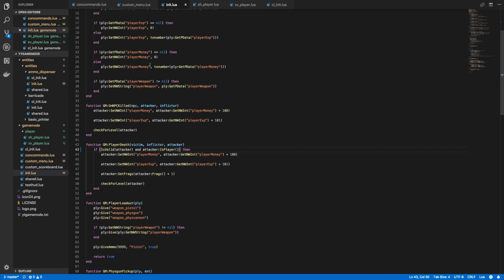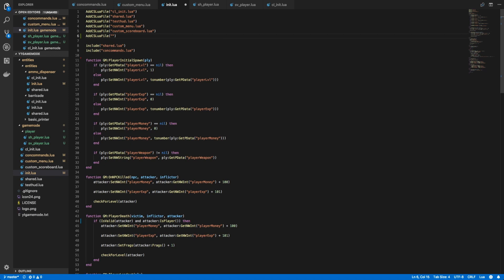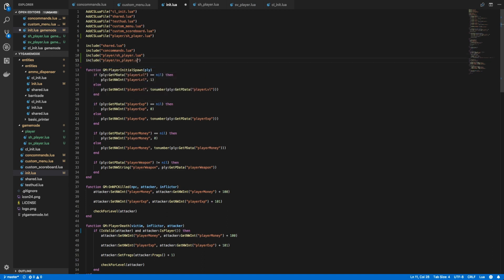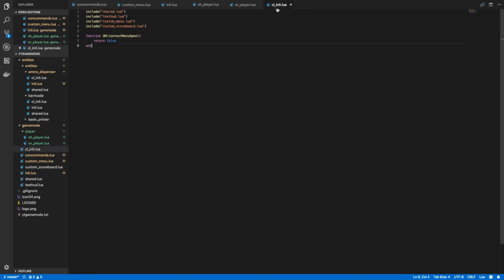Let's start with the init.lua file. Here we want to add AddCSLuaFile for the player/sh_player.lua file. Since this is a shared file, we also need to include it server-side, so: include player/sh_player.lua. We also include the server-side only file: include player/sv_player.lua. Then heading over to our cl_init file, since sh_player.lua is shared, we include it client-side as well: include player/sh_player.lua.